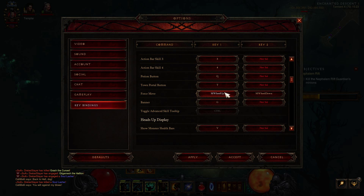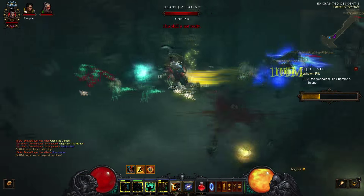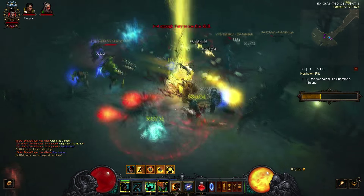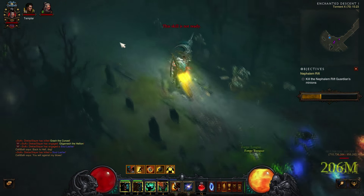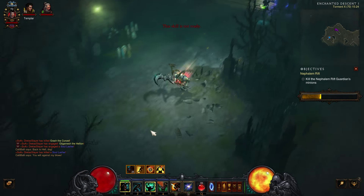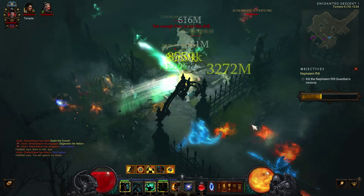The way you use force move is by binding it to a spamming key. I'm using my scroll wheel — go to Options, Key Bindings, scroll down and there's something called Force Move. I have it bound to both wheel up and wheel down. If you don't have force move you will not do as much damage as you could. A lot of people using the Raekor build are not using force move and are missing out on a lot of damage.